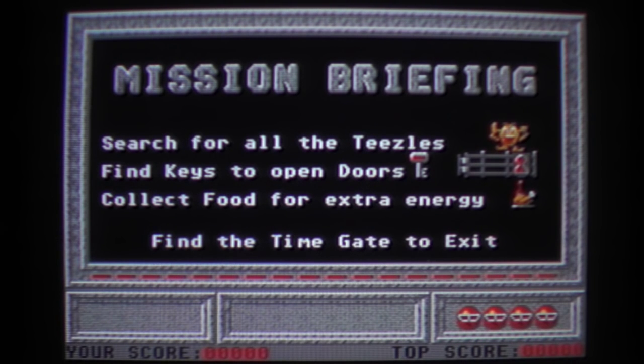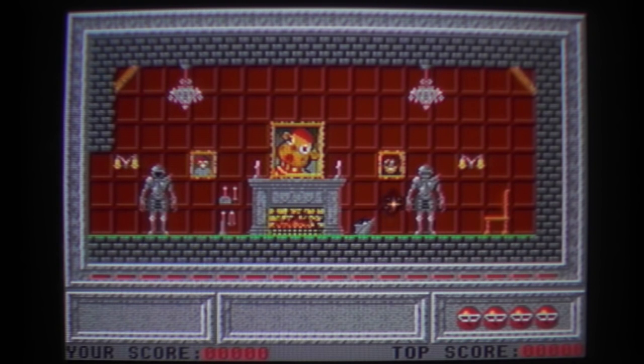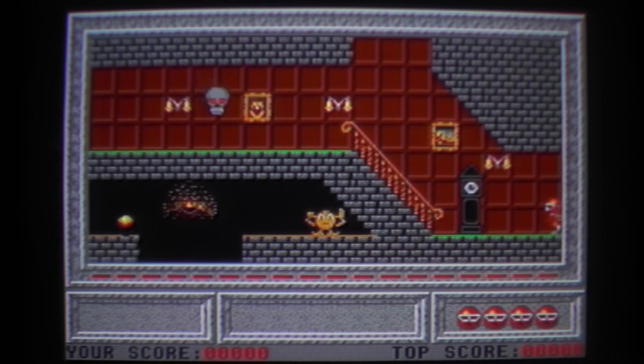Find keys to open doors, collect food for extra energy. Okay, I can fly. What? I die if I touch?